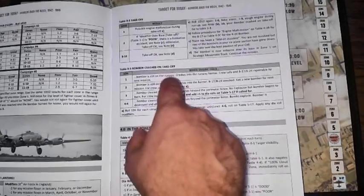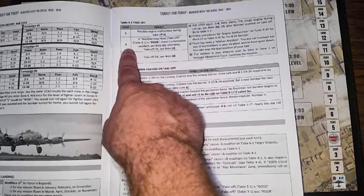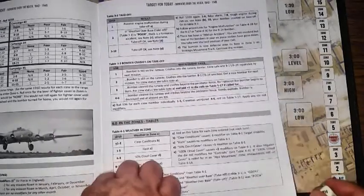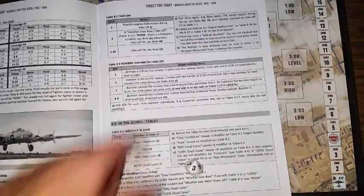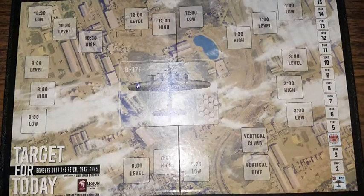I'll record the weather as poor over zone 1 on my zone worksheet. The next step is the takeoff chart — another 1d10 roll. The poor weather matters here: if I had good weather, a roll of 2 would be fine, but with poor weather a 2 would not be fine. We roll and get a 3 — results of 3 through 10 mean takeoff is successful. Our squadron is in the air and we're ready to go.